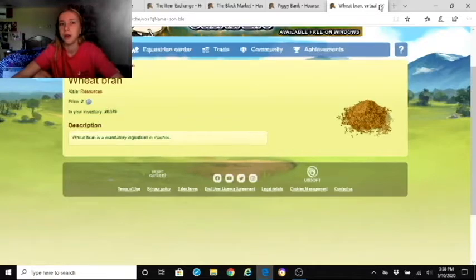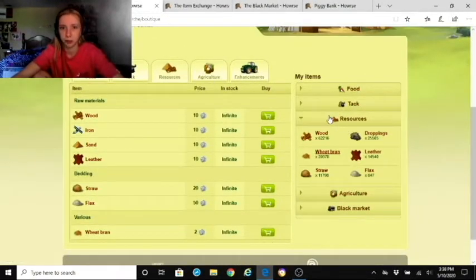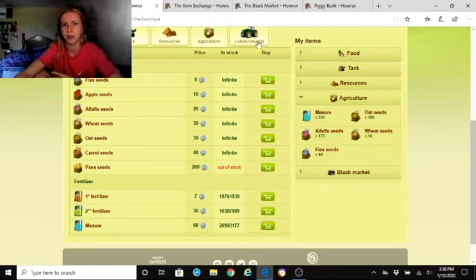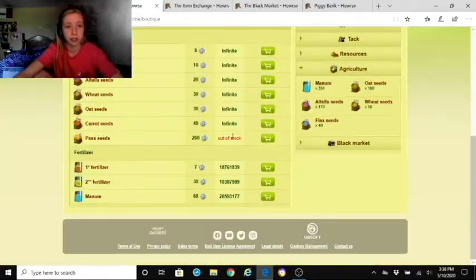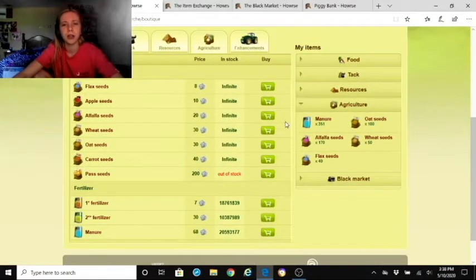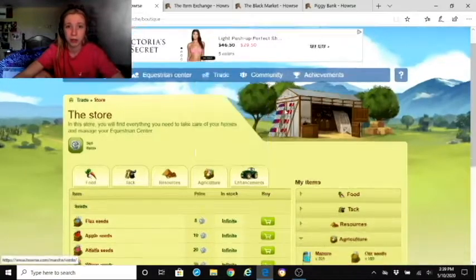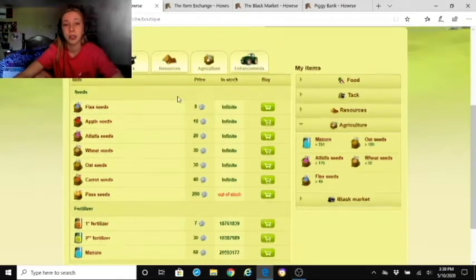Resources include mandatory ingredients for mashes. Agriculture covers seeds and you can buy tractors and feed troughs as enhancements, which add on to pastures. The price for seeds varies — wheat and oak are the same price, but all others differ and have different abilities. Some seeds sell out fast during events.